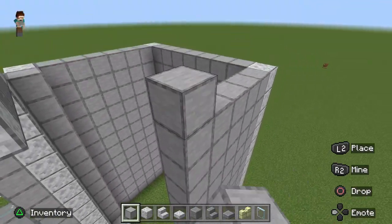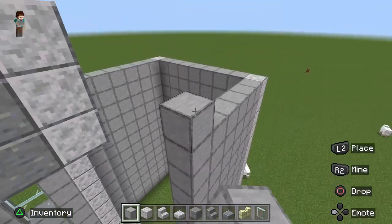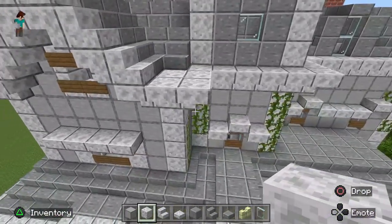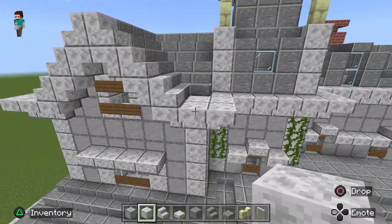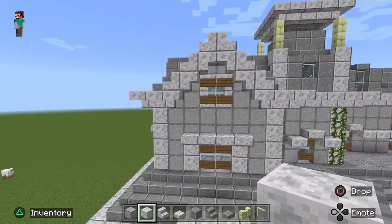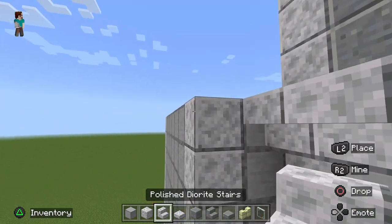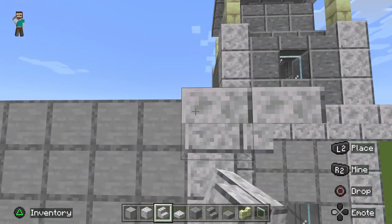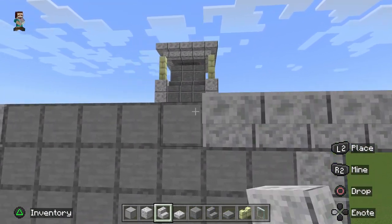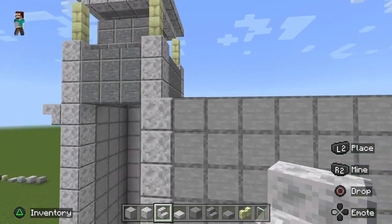Now we're going to add the trim around the front at the same height as we did on the tower. We're going to leave it blank across the front so we can do a peaked roof, and the same at the back. So we just wrap it around the sides, skip a gap at the corners, and continue all the way down. In the back, leave another gap for the peaked roof.